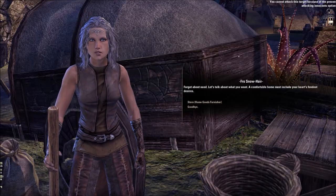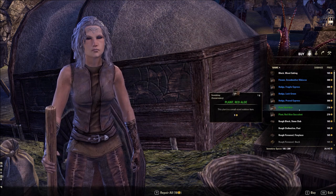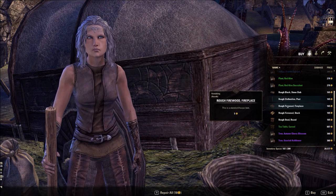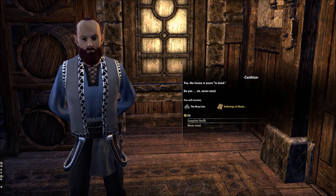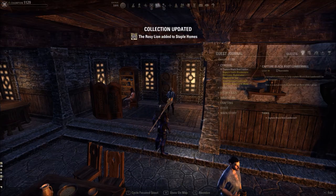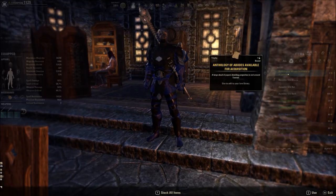This basically introduces you to the entire concept of housing. Once you do that, you'll be granted a deed which lets you visit the houses you own, then you can start decorating, crafting furniture, and do all the fun stuff. Just remember, these are starter houses and they aren't big.